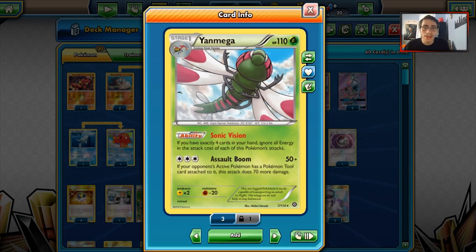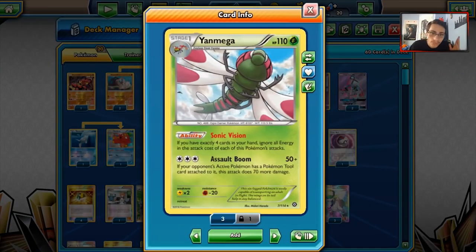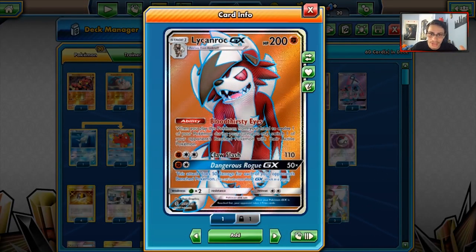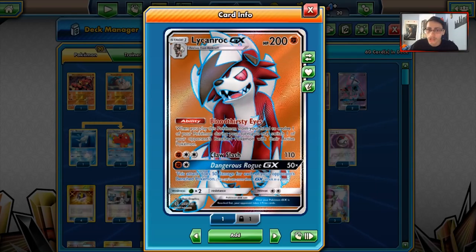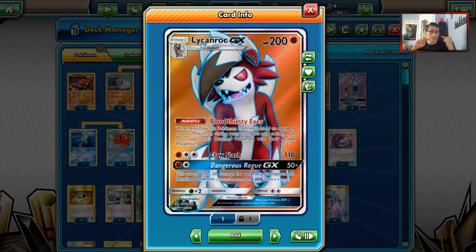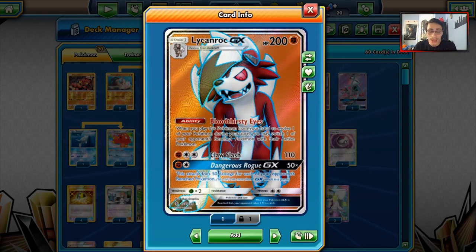Thankfully, Judge is back in the standard format, so we can use Judge to help us out. Yanmega can do good numbers. The problem is, while it can do good numbers with Assault Boom, the opponent has to have a tool on them — which your opponent can play around very easily by simply not attaching a tool. This is kind of where Lycanroc comes into the fray. Lycanroc can be our secondary attacker — it does hit Zoroark for weakness with Claw Slash, we have Dangerous Rogue for big threats, and Bloodthirsty Eyes can replace Guzma for the turn to help Yanmega out.